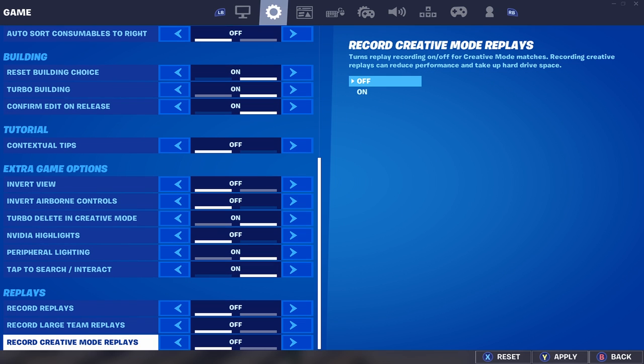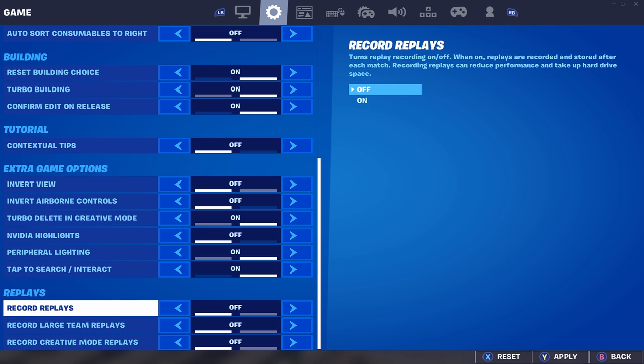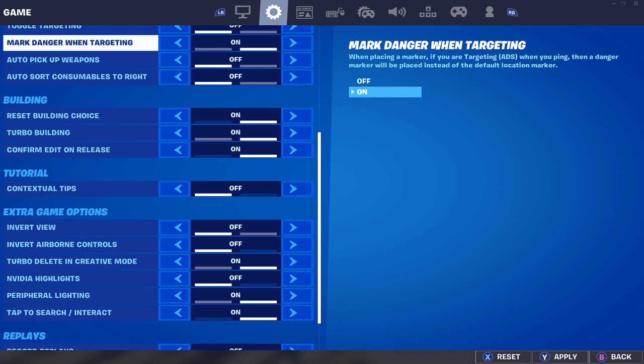After that, go down to the second tab and scroll all the way down. You want to turn off your replays. Replays record your game — so if you're on OBS, your frames will be worse because it's recording your game rather than just playing. You don't want something recording in the background, so turn all those off to help with your delay.